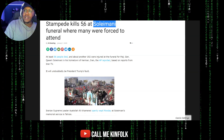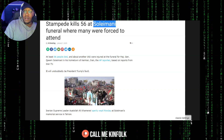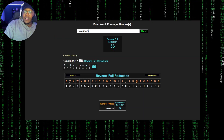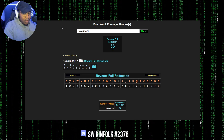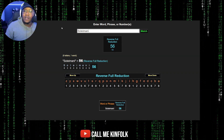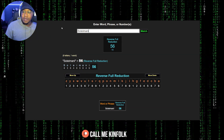If y'all remember this news about two years ago — a stampede killed 56 at Soleimani's funeral, where many were forced to attend. So 56 people were killed at Soleimani's funeral, and Soleimani equals 56. So who is making sure this code is being followed? These numbers are codes.